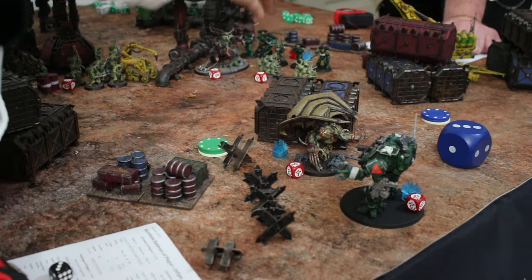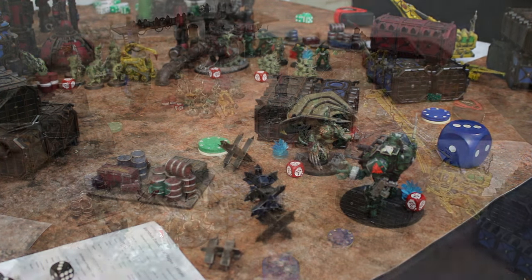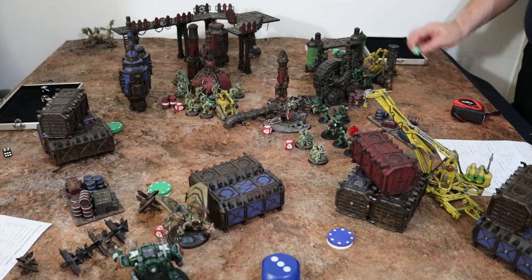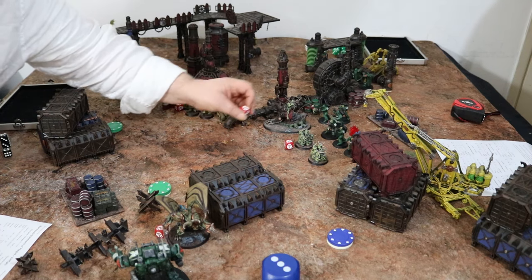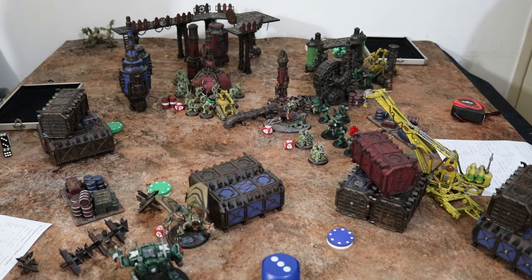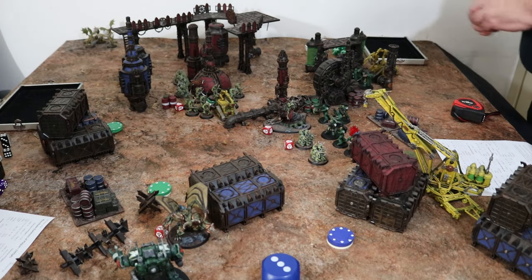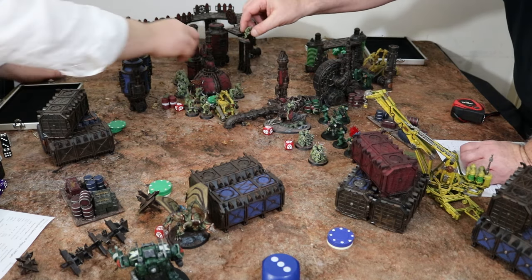Snipers shoot - three hits at AP one - two saves then a blessed regeneration. He's up to four damage out of nine. Nurglings stick. That's the end of round three. We need some more tokens - I got one there and one there. And because the objectives are sticky: one, two, three. Going into round four.